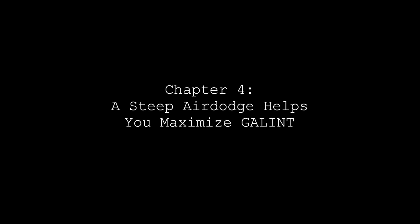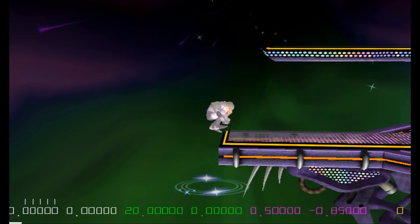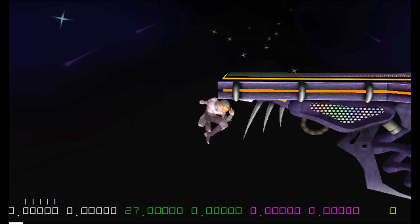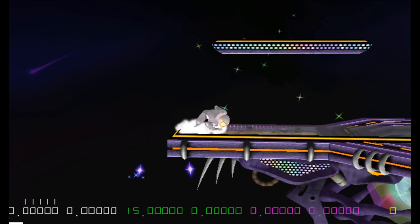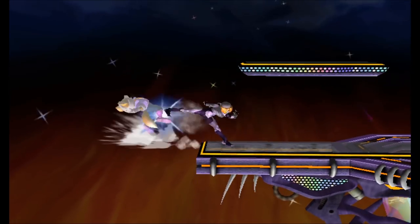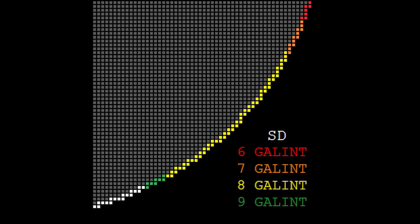The fourth step is understanding that while shallow air dodges help your ledge dashes succeed, steep air dodges do have their time and place. Steep air dodges help you land faster and maximize your GALINT. In the Sheik clips, a steep air dodge angle allows Sheik to land on stage on the exact frame she air dodges, granting her 9 GALINT. A shallower angle causes Sheik to hover in mid air for 3 frames before she lands, losing 3 frames of GALINT, which can make a huge difference. In situations where your opponent is right next to the ledge, it is often better to prioritize GALINT. Sheik actually had 4 different amounts of GALINT to choose from, which shows how complicated the decision making behind a ledge dash can be.